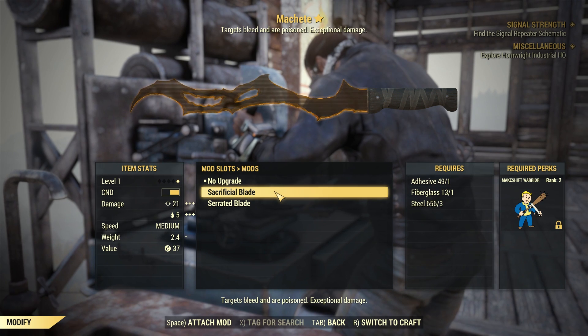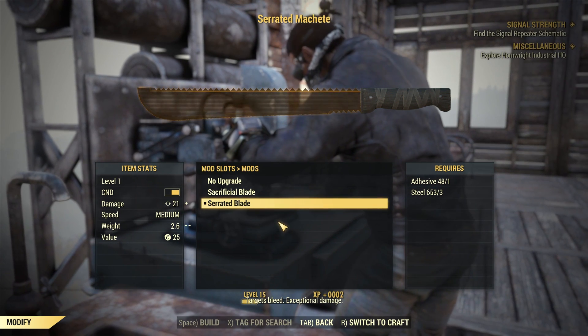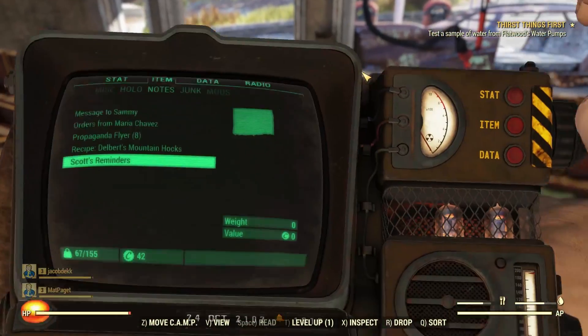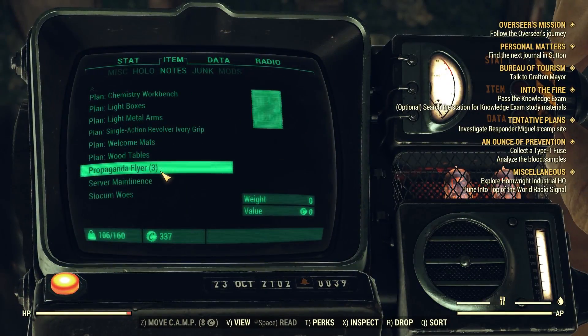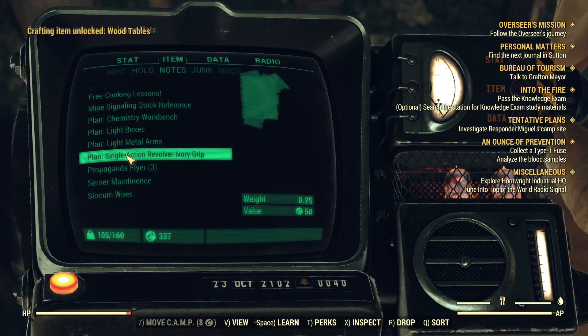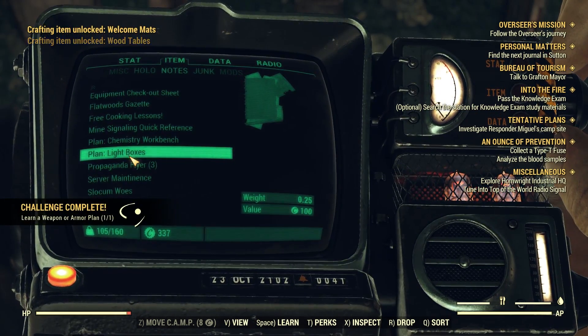Crafting is an important part of the Fallout experience. If you're going to survive out in the wasteland, you need to leverage all that useless junk you grab into functional items. As you explore, you will find new plans and recipes that will expand your repertoire for craftable items. You may think these will get added to the workbench recipe list upon picking them up, but you'd be mistaken. To unlock them in your crafting list, simply pull them up in your Pip-Boy and confirm them in the notes section of your inventory.